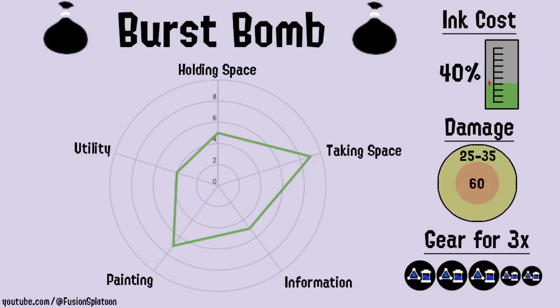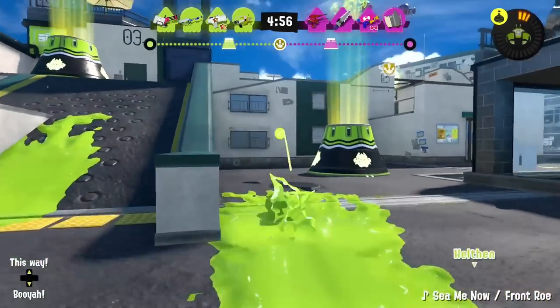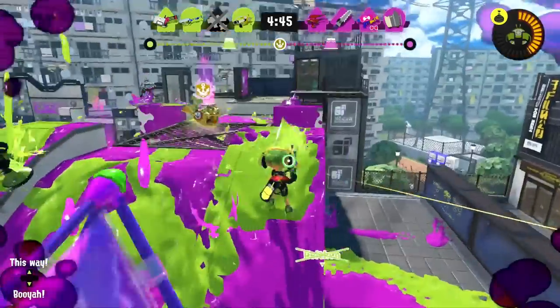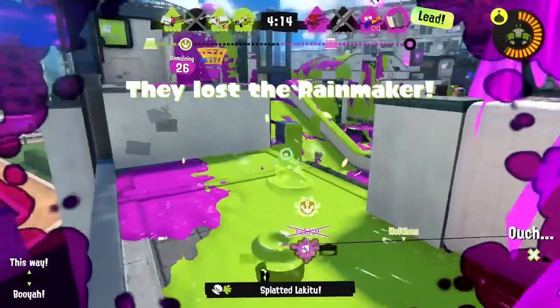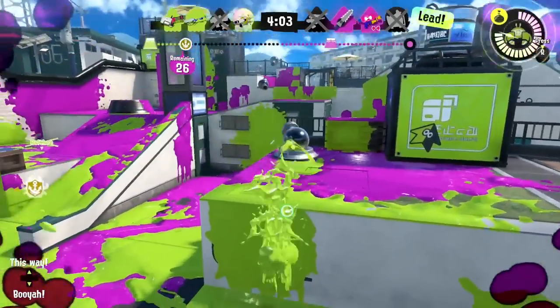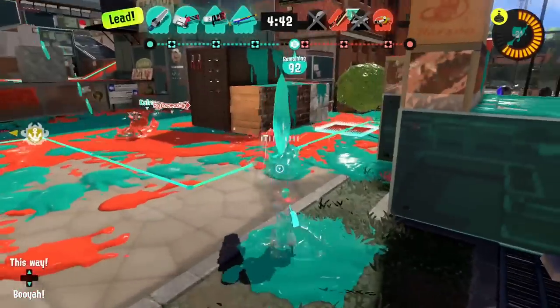Nothing does aggression quite like the burst bomb. When this bomb hits an enemy or surface, it instantly explodes for 60 damage on a direct hit or up to 35 from an indirect. It costs 40% of your ink tank. If you want to throw three of them, it will cost you three mains and two subs of sub saver. It's difficult to kill with burst bombs alone, as it takes three indirect hits to kill, but the enemy might have time to regenerate health between hits. Because of its blunt, large AoE effect, this sub weapon is perfect for hitting nearby enemies who you can't exactly pinpoint. This also makes it perfect for sweeping clean areas or moving up into enemy territory. When the burst bomb hits someone, it makes a distinct damage noise. You can use this to determine whether there's an enemy in the area you threw the bomb, even if they're hiding.